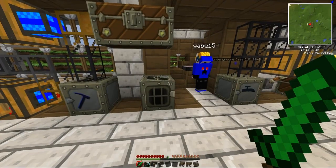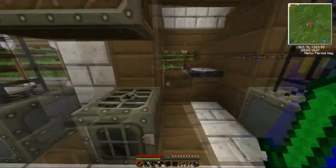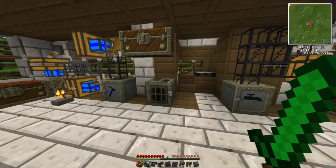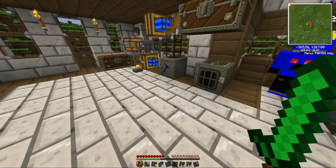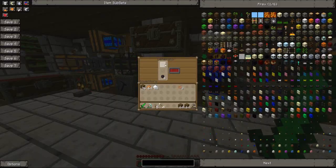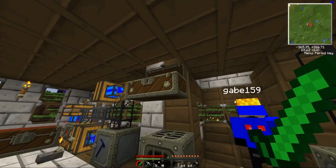Oh no! What have I done? Okay, don't worry — crisis averted. I kind of destroyed my stakes and I don't understand this magical thing. So the first thing you'll want to get is a bat box, and a bat box literally stores energy.